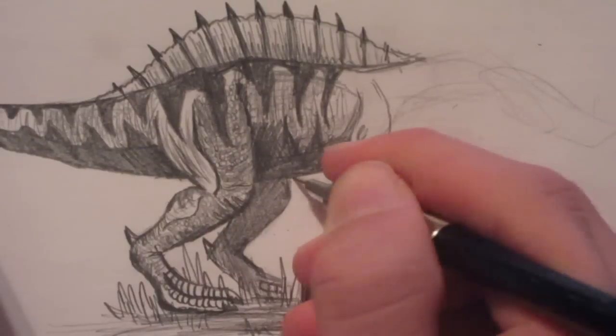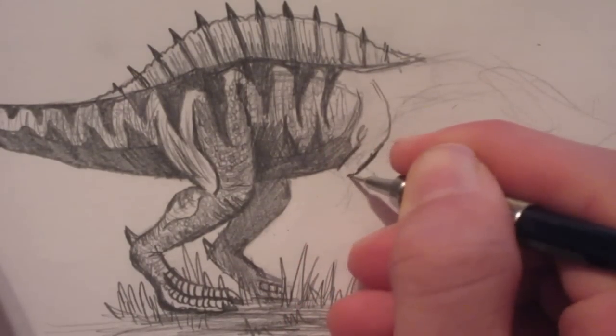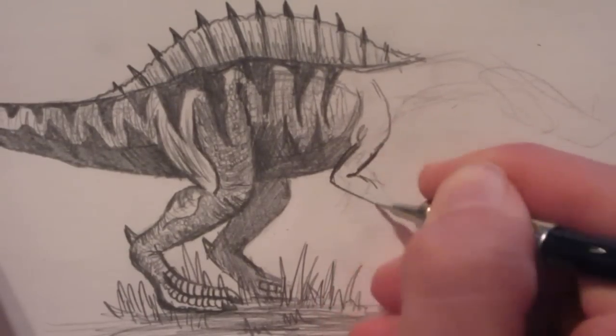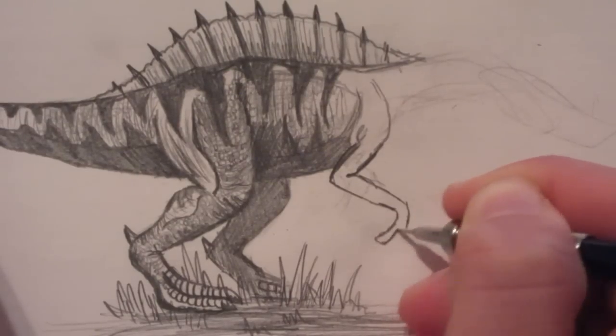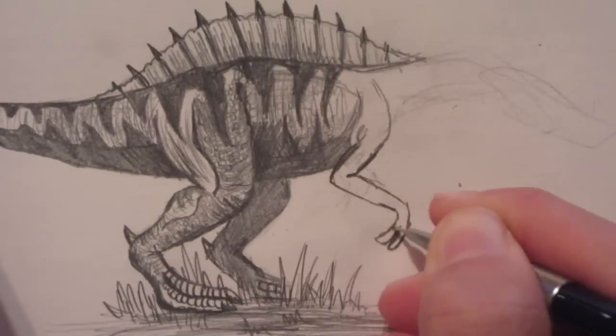Now we can put in the deadly meat hooks — the arms — that our Irritator has. Its arms are quite large, large for a meat eater. This meat eater doesn't really have long arms — it's got three claws.